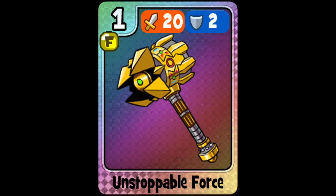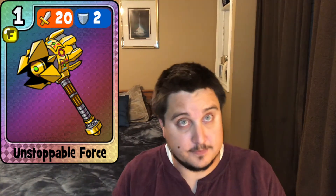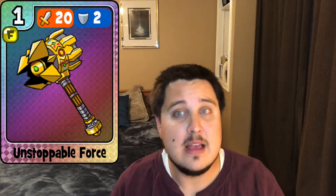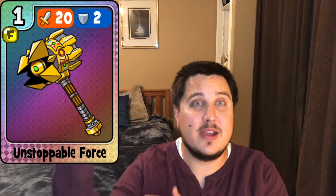Number five is Unstoppable Force. It has 20 attack and 2 defense, and when fully leveled up it has 36 attack and 18 defense. This is one of only three cards with 36 attack points for crushing blow. Unfortunately it has the least amount of defense of those three, which is why it ranks lower. You can get Unstoppable Force in the Muscle Pack, which also includes the Strength card.